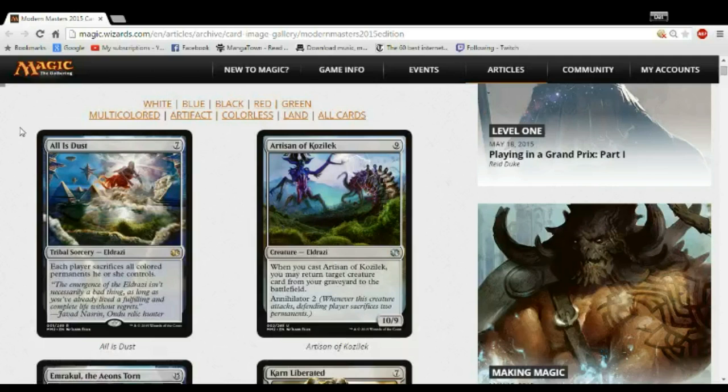The one important thing about draft is that Modern Masters 2015 as a whole is extremely synergy-based. The more synergy your deck has, more often the more powerful it is. The bombs are extremely bomby, but most of them — except for a few — are really only as bomby if you build your deck around them. Today we'll talk about the colorless and white cards, then next video we'll do blue, black, green, multicolors, and artifacts.